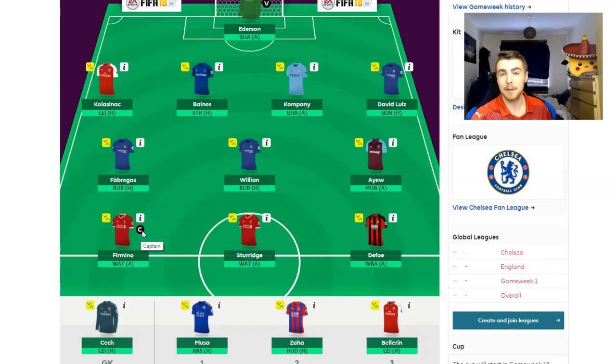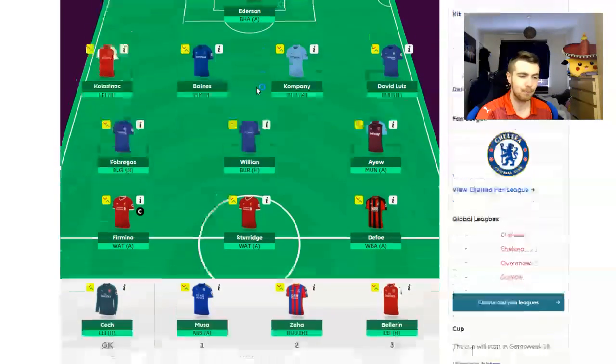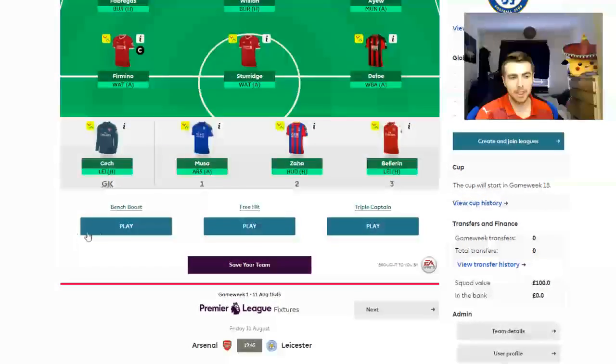If you choose your captain, they will get double points for that week. If they don't play — maybe they get injured in the warm-up — then your vice-captain will get double the points. And none of your players on the bench get points unless you play one of your chips.